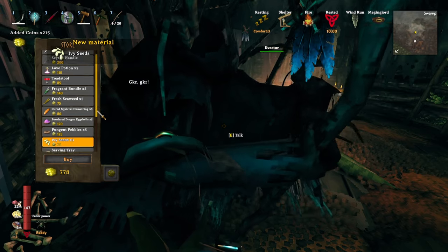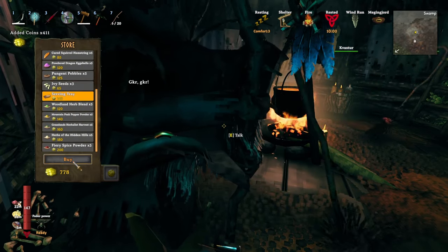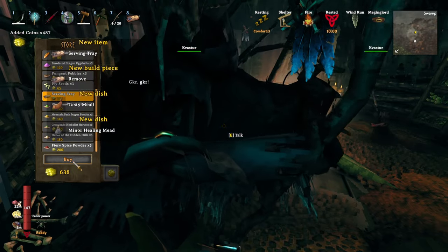Number 5. After you beat each boss from the Elder on, you should check back with the witch to see what new item she now has in her shop.